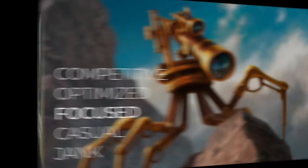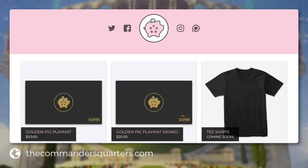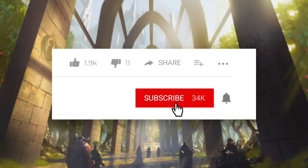A focused Commander deck is more attuned than a casual deck, but not quite to the level of a competitive or optimized deck. Commander's Quarters decks are built within a $25 budget — that's $25 for 100 cards — and prices on this show are powered by our sponsor TCGplayer. Make sure you go check out our new Golden Pig playmat on thecommandersquarters.com, and thank you to everyone who's already purchased one — it really does help support the channel. Also make sure you subscribe and click that bell notification icon to stay up to date on the latest Commander's Quarters episodes.